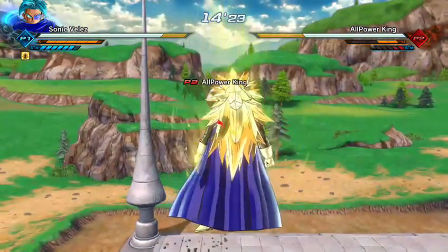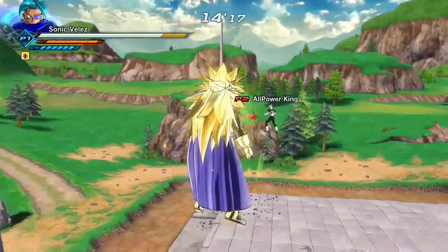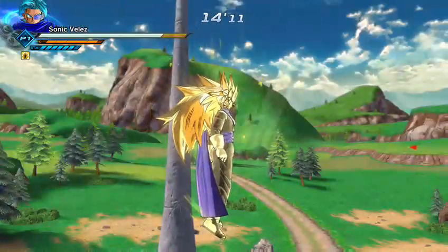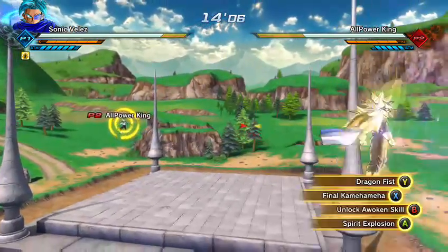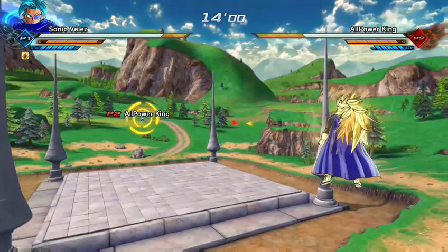Just like that you can do that and their stamina will break instantly. Now I'm not sure if this works with the X button alone, but you have to click X and A, and then when you're right behind them you click Y. Right then and there their stamina will break. We're gonna test this on the Final Kamehameha — if you guys don't have that, now you'll know.